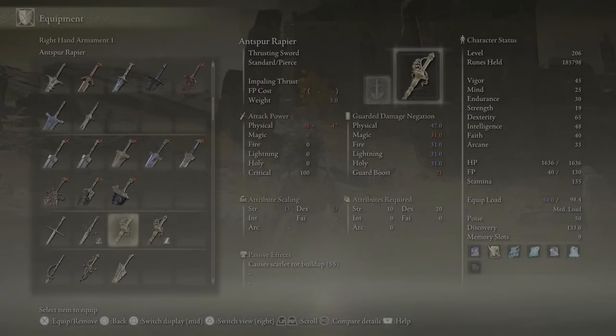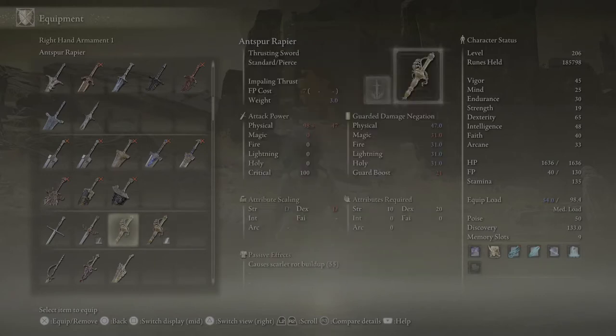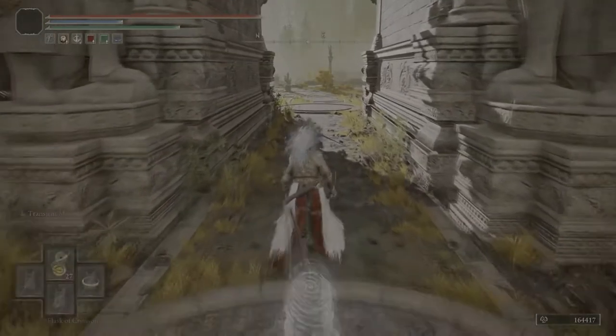The weapon in question is the Antspur Rapier. It's a dex scaling rapier. Comes with the Ash of War Impaling Thrust which goes through guard — pretty good. It also applies Rot Blood which is pretty good against enemies too. So it is a decent rapier all-in-all for regular gameplay. Putting your own Ashes of War on it is quite effective and makes it a much better weapon than its base.